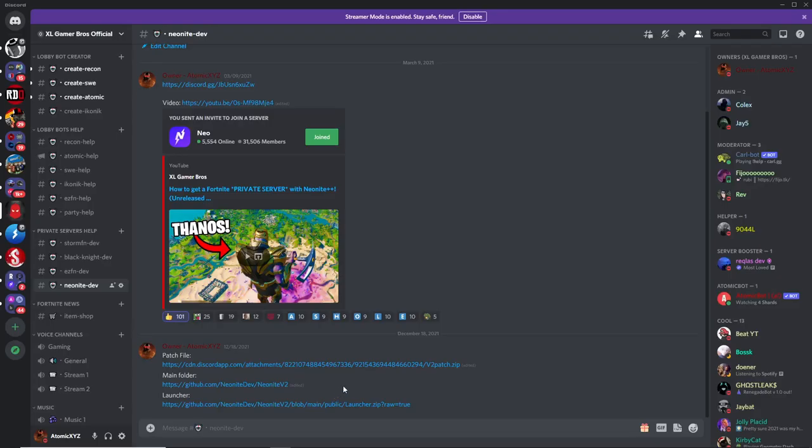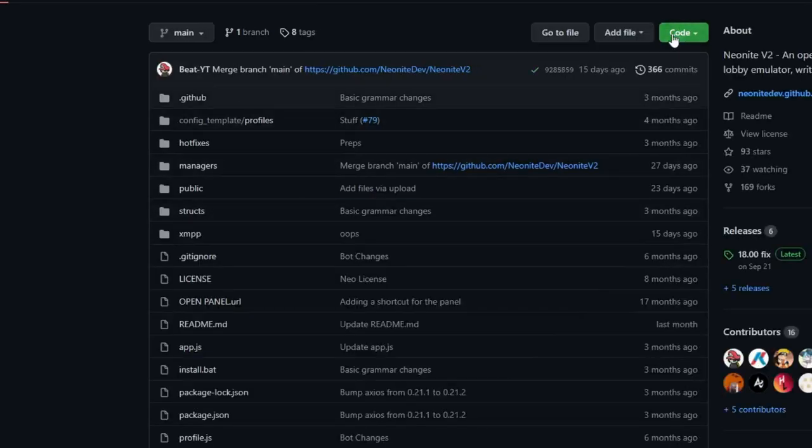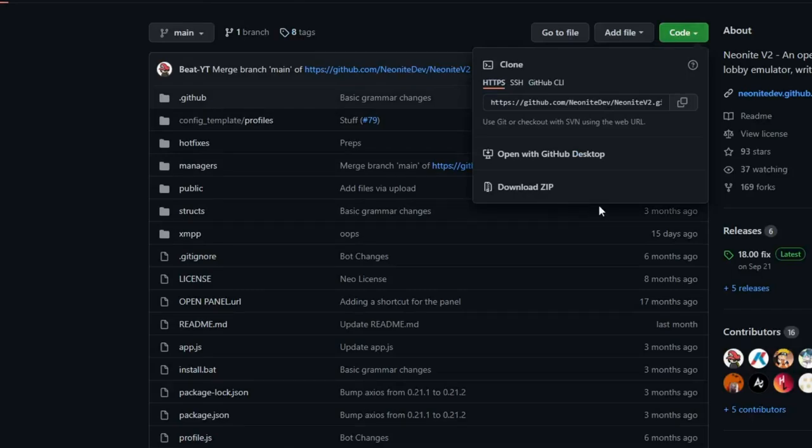There are three files that you want to download. The first one is the patch file — just click on it to get that. The second one is the launcher. And the third one is the main folder, which you can download by going over here, clicking on code, and then clicking on download zip.